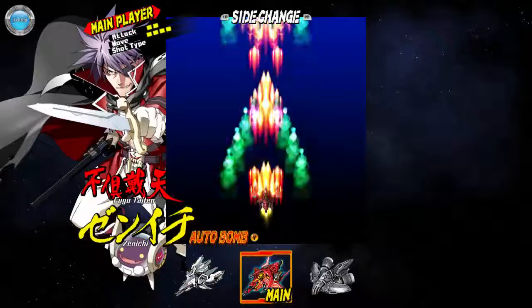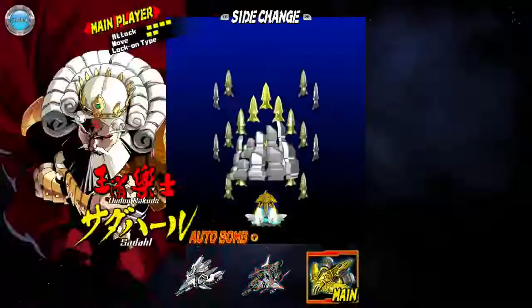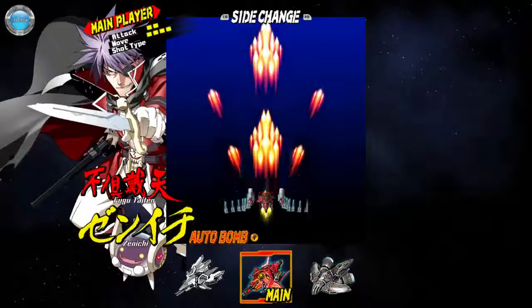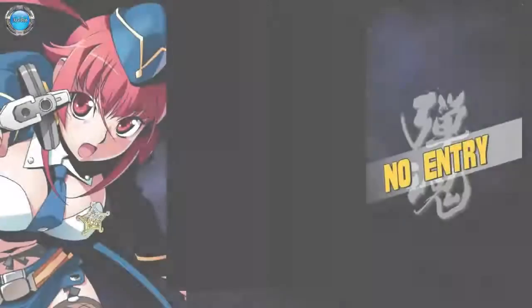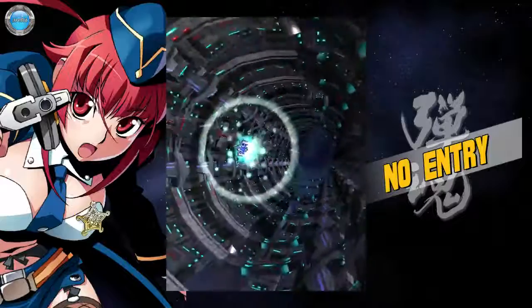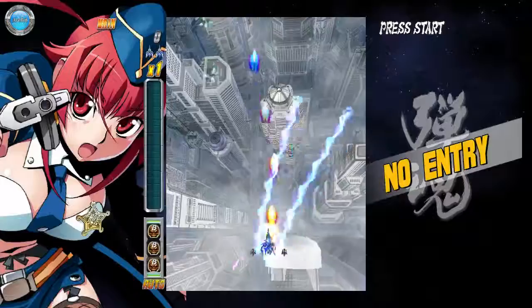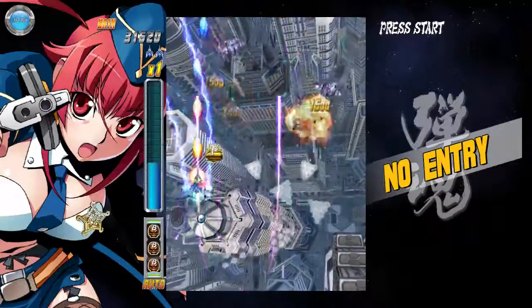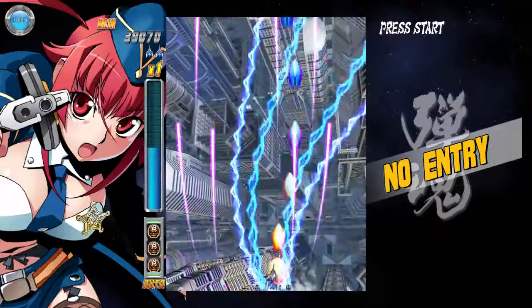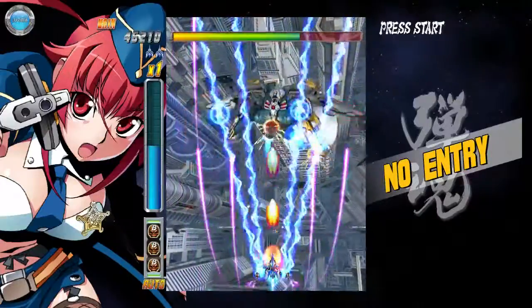There's also an interesting mechanic — you see the attack move, the main player, you can go side change. Let's just go with auto-bomb. Obviously the first level is gonna be easy anyway. So the different mechanic in this game is where there's a lot of bullets on the screen, but as you kill the source of the bullets, the bullets kind of disappear. You have two kinds of shots — one where you move left and right, and one where you move slowly but shoot in forward directions. Three power-ups, I think — see how the bullets disappear.